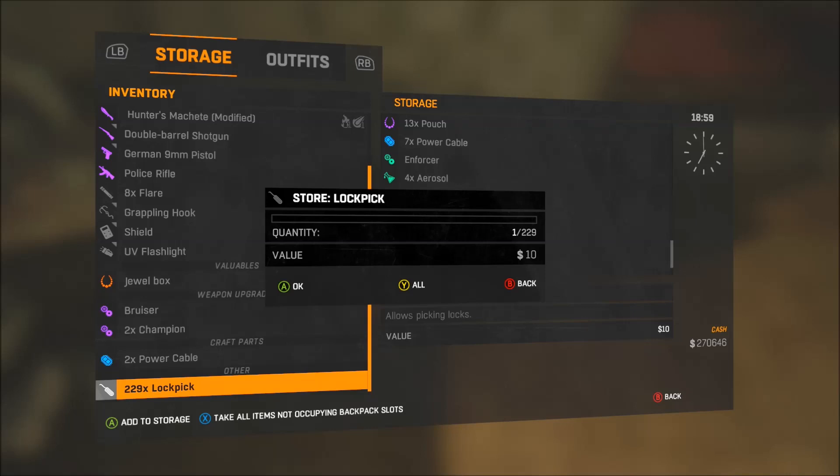You want to choose the item you have the most of, because you're going to be using that item to glitch out. So you're going to hit Y over it, and then you're going to be backing out, and you're going to back out and push the little white button.